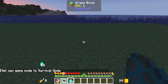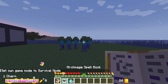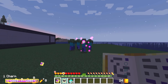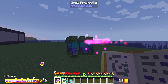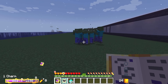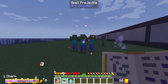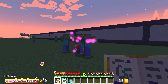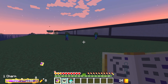Next up we have charm. Charm basically turns enemies into allies — the harder they are to charm, the more amplifiers you need to add. As you can see he's now enthralled and if I attack these other guys he's going to start attacking them as well because they're told to fight for me. It can take quite a few hits, but they will do my bidding.